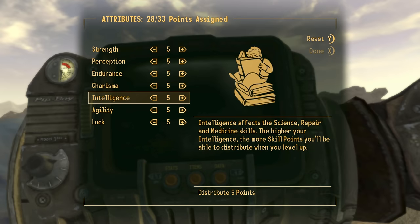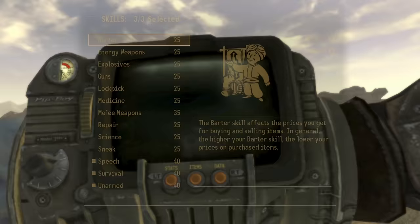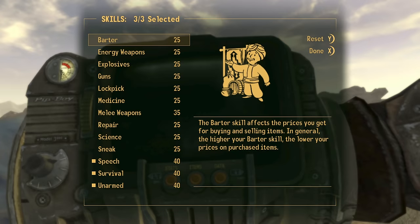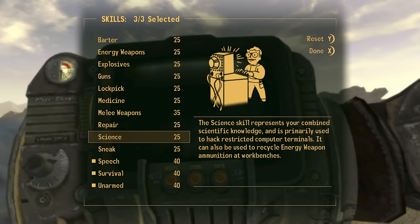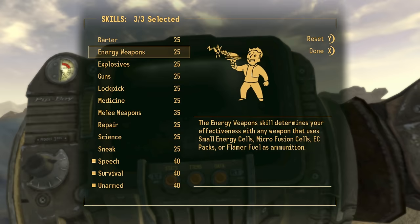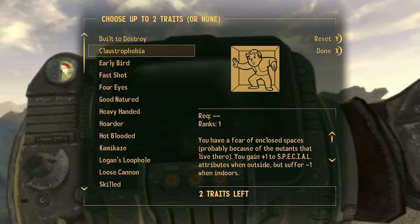Notice that your SPECIAL points have all been reset to five — just go ahead and put them into anything. And this time, notice that every single one of your skills has actually increased by a total of five. That's what we're trying to do — it's working!